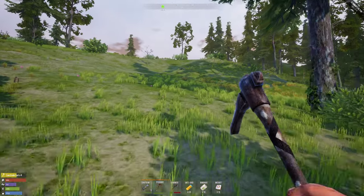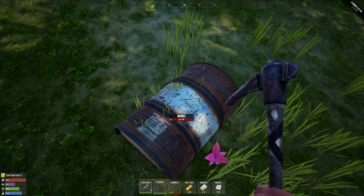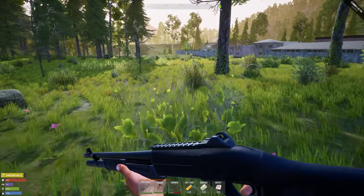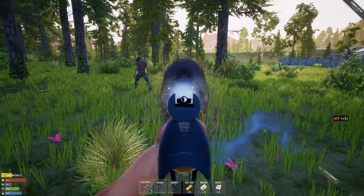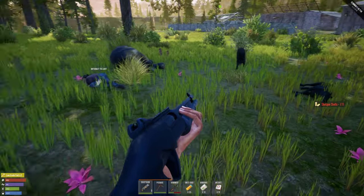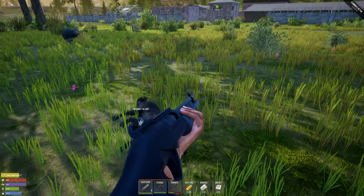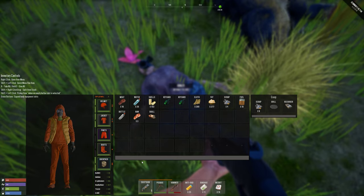This actually destroys barrels like instantly. Both of them just have gas in there. I'm gonna take some meat. I think it cooks meat the same way as the fire but I guess you can also make bread. Another grill.